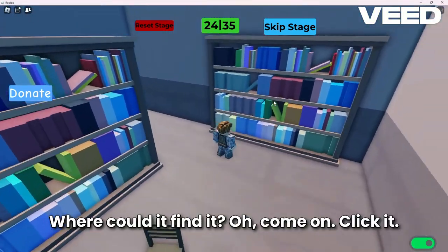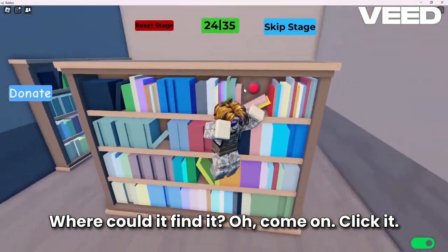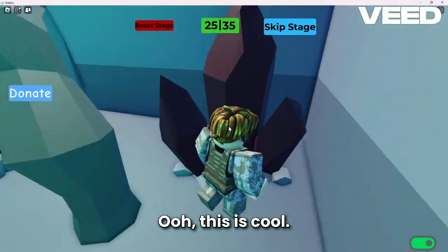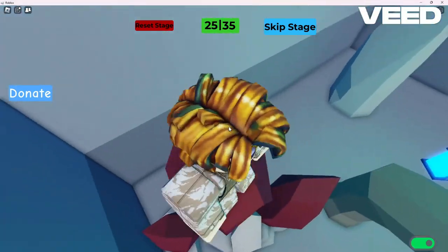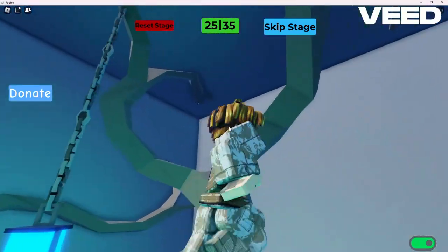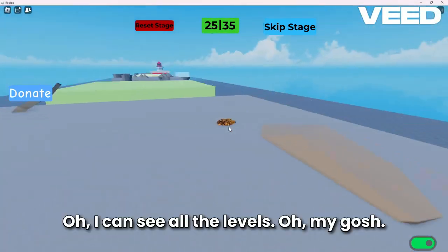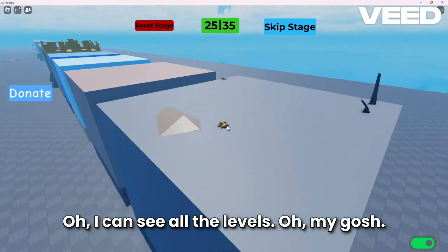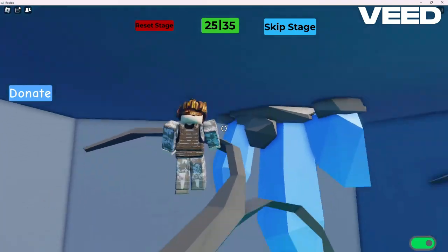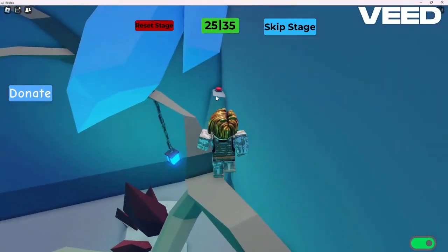Library. Where could it be? Found it. Ha ha. Come on, click it. Boom. Ooh, this is cool. Nothing here. I feel like I'm just climbing this. I don't know where this leads. Oh, I can see all the levels. Oh my gosh, look how many there are. There's only ten more. Oh, I'm stuck. I see it. Got it.